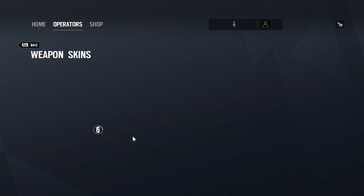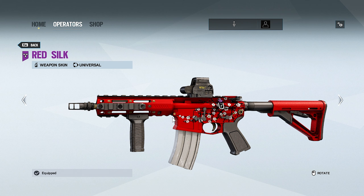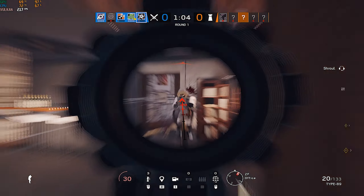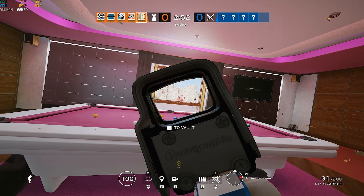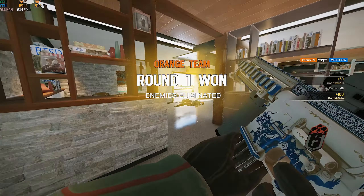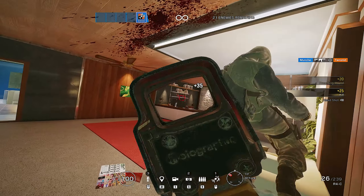Moving on to Operation Blood Orchid, we got four seasonal skins. First is Red Silk — I really like this skin for the cherry blossom and gold accents. A hyped skin you'll see some YouTubers rocking. Next is White Dragon, also a very clean skin. I don't see that many people running it, but it's clean — it has a little dragon on the bottom right.